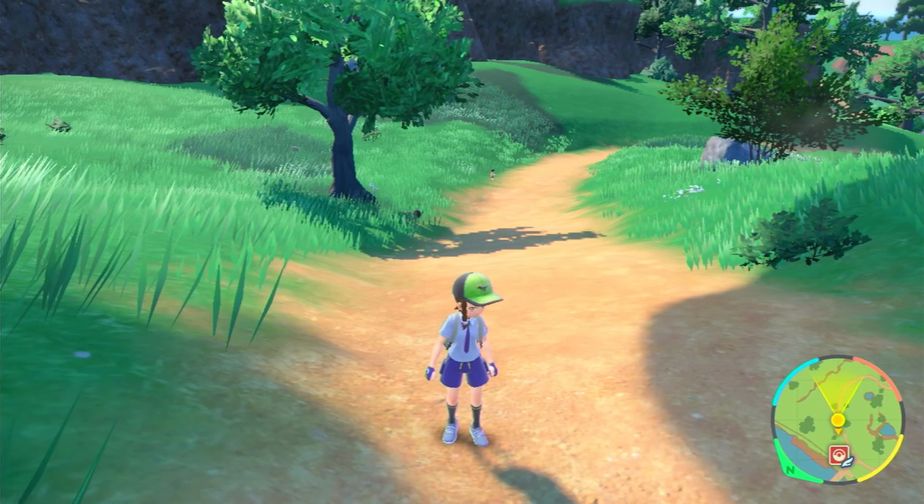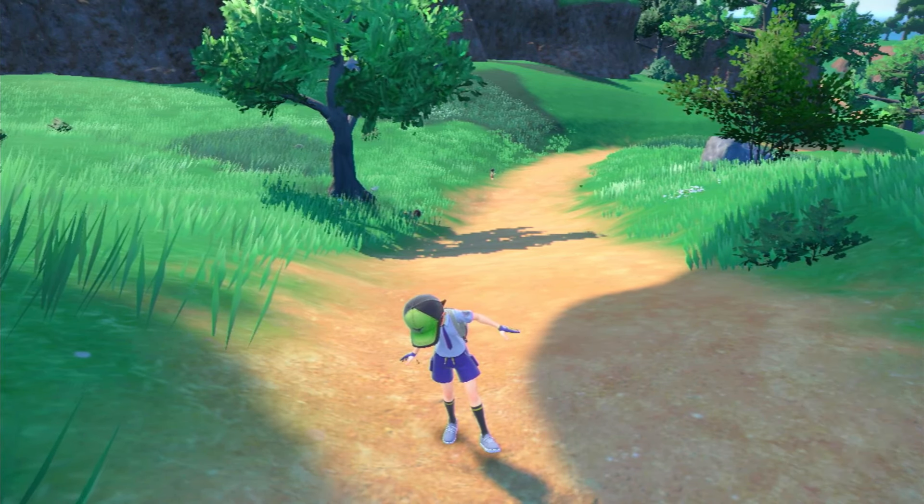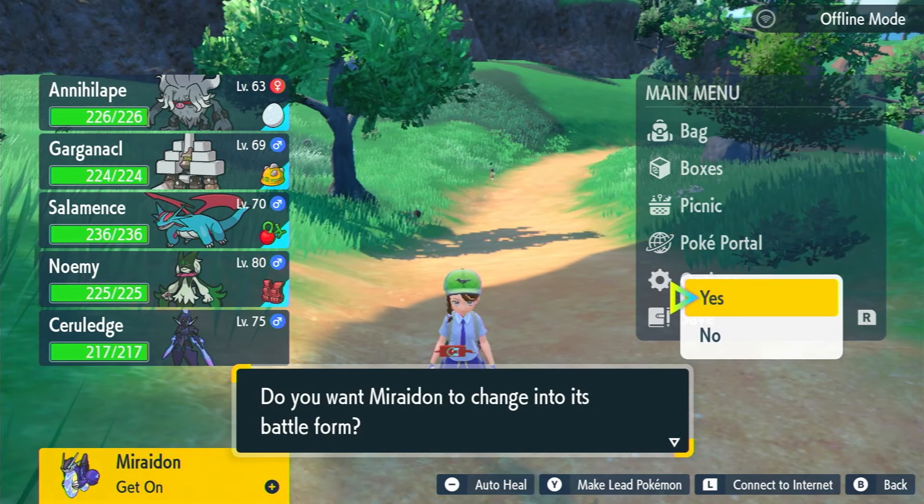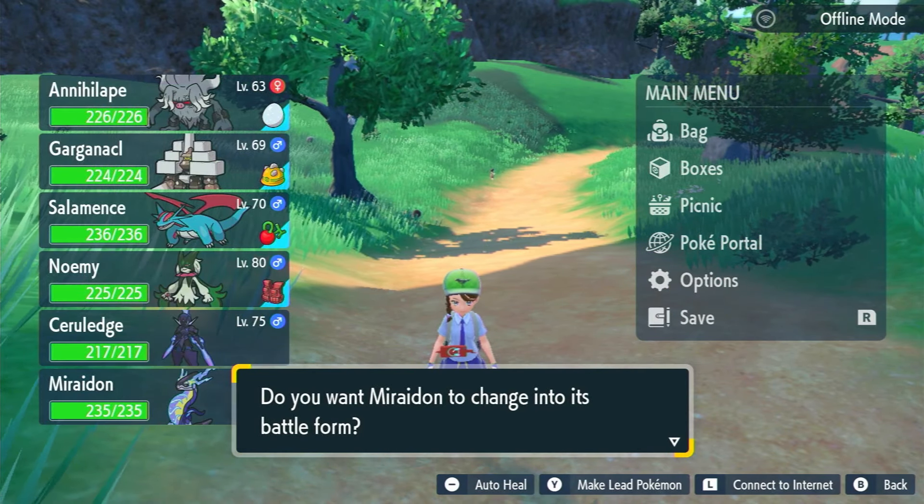In order to do this, you're going to have to beat the game so that you can get the option to put Mirrodon or Karyodon into battle form, and you need a full party.